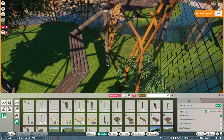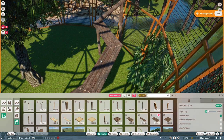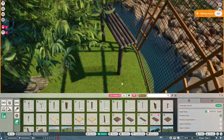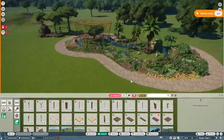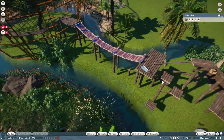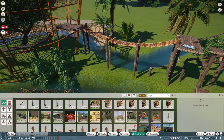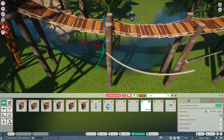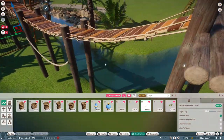Go down to the comments and tell me: if you're getting the Tropical Pack, what is the first habitat you're going to create and for which animal? I'm really interested to know which animals you're most looking forward to building for. My next creation just might be the sloths, because I absolutely love sloths — I think they're funny and cute.